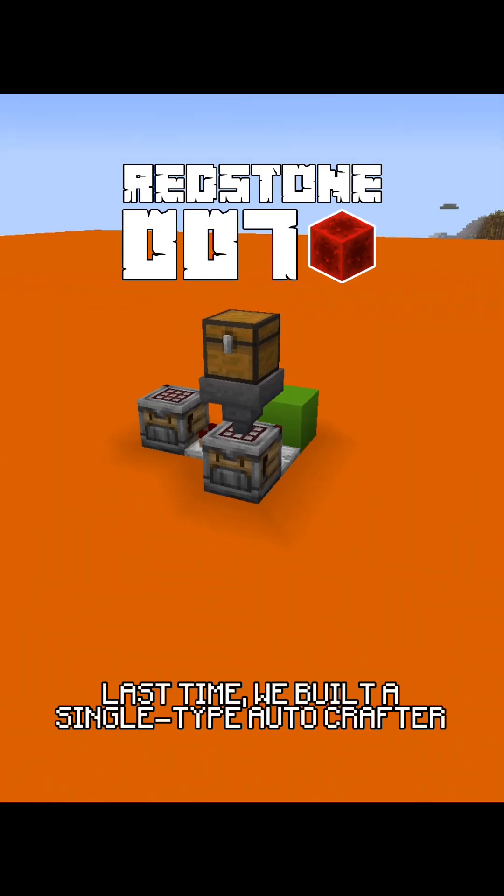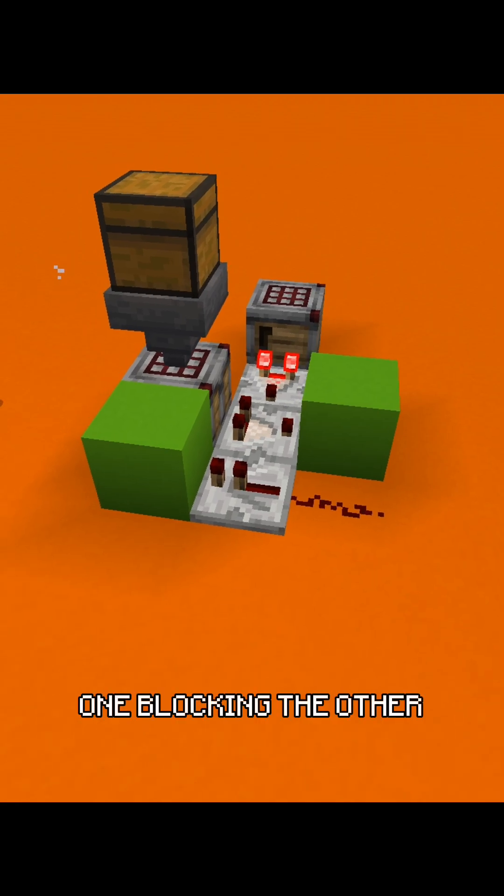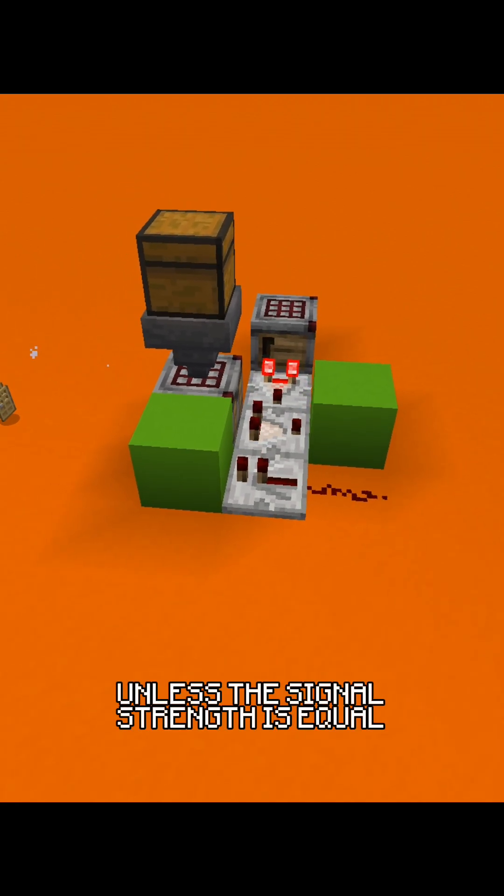Last time, we built a single-type autocrafter. How does it work? To make it function, we use two comparators, one blocking the other unless the signal strength is equal.